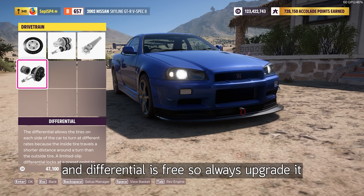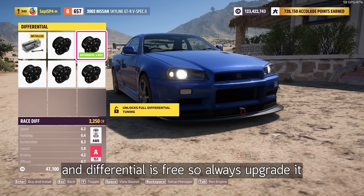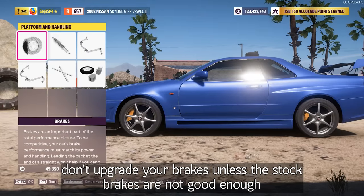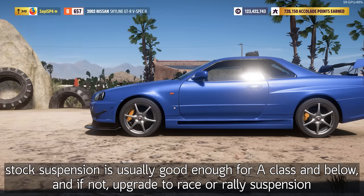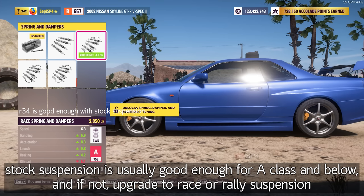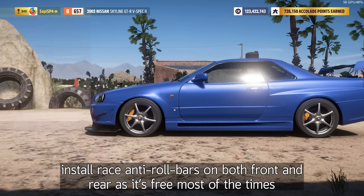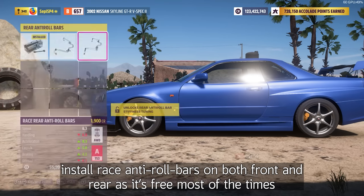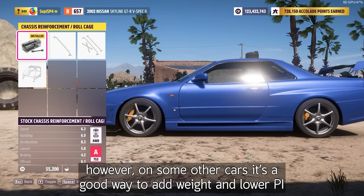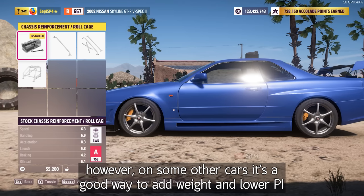Driveline is a weight reduction upgrade, and differential is free, so always upgrade it. On the platform and handling: don't upgrade your brakes unless the stock brakes are not good enough. Stock suspension is usually good enough for A-class and below, and if not, upgrade to race or rally suspension. Install race anti-roll bars on both front and rear as it's free most of the time. Roll cage can improve handling on some cars, but it's usually not worth it. However, on some cars it's a good way to add weight and lower PI.